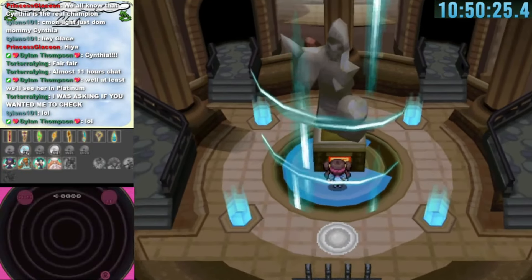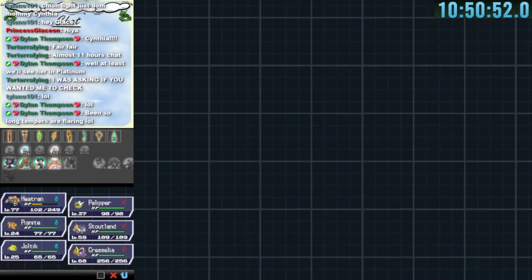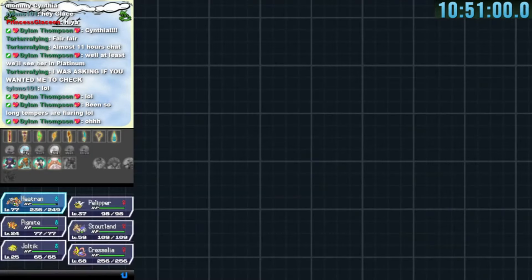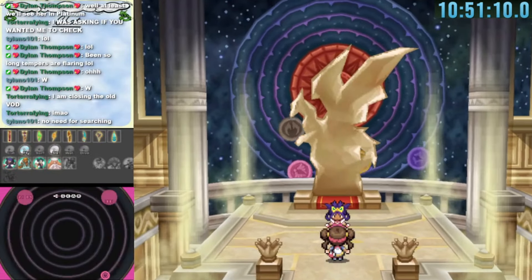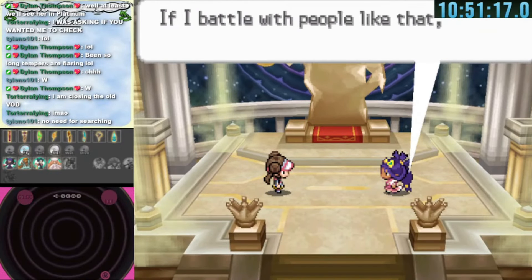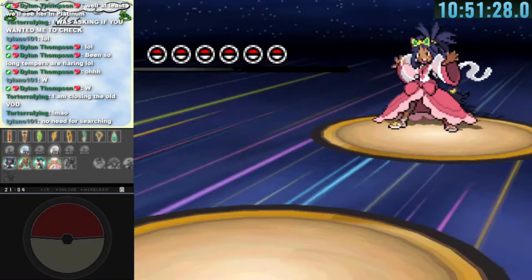We don't actually need to use the warp we found for Iris — we can just use the staircase to reach her. I go to see Iris on her throne. We do some prep first, using a Hyper Potion on Heatran who was very low. Now it's time to battle Iris — Light versus Iris, with six Pokemon all around level 60, over 11 hours on the timer. The battle begins.